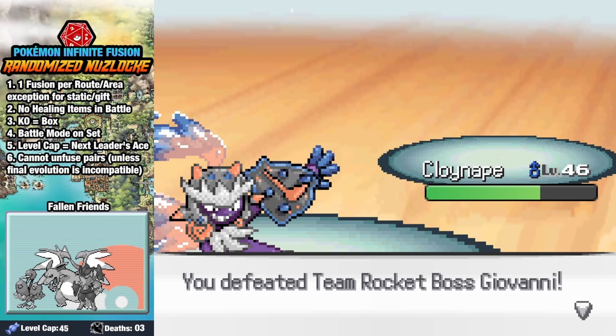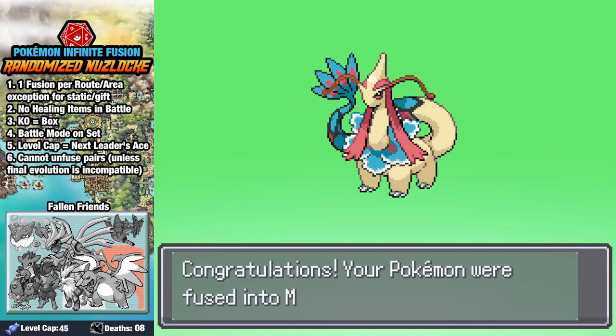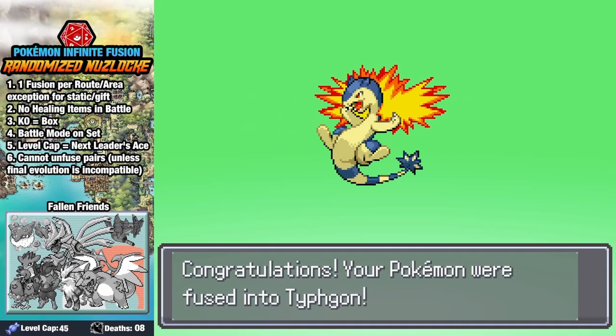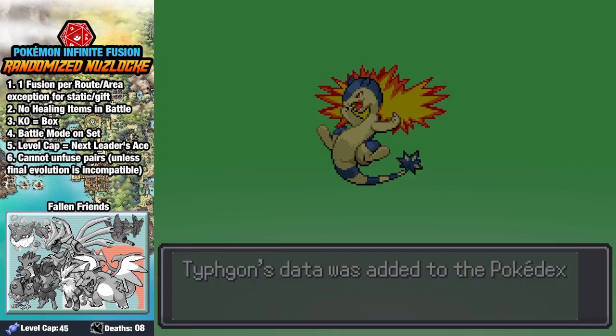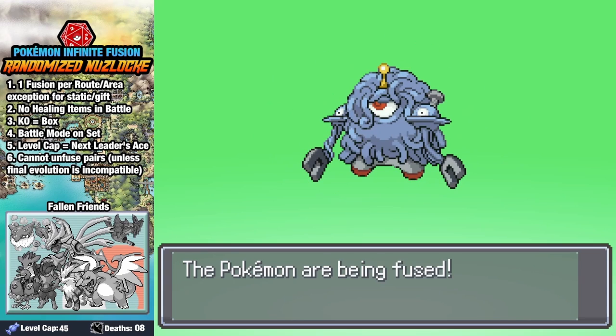I don't know how we're going to come back from this. I evolve my Phoebus I caught earlier, fuse it with Meganium, and this thing is beautiful. Up next is Typhlosion with Flygon, and he just looks like a skinny Typhlosion that's jumping for joy. Tangle Growth and Magnezone is pretty cool though — I love this techno-organic monster.